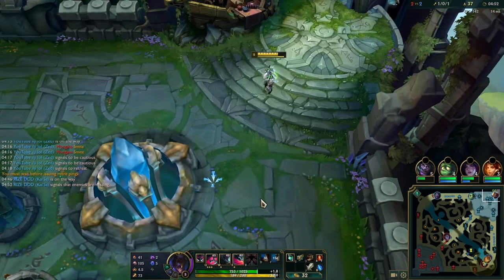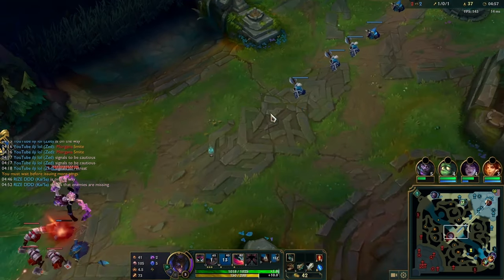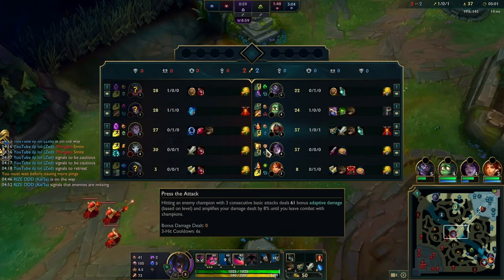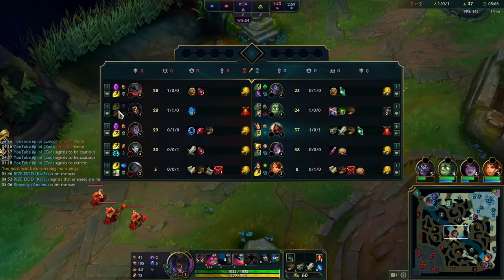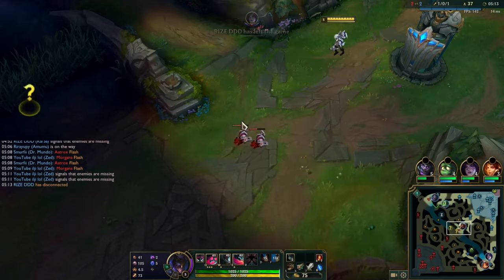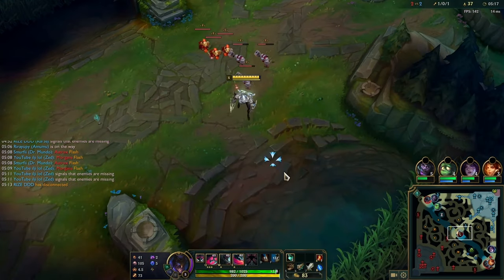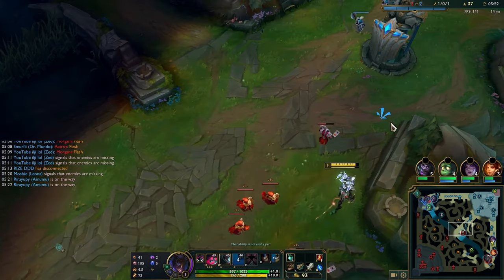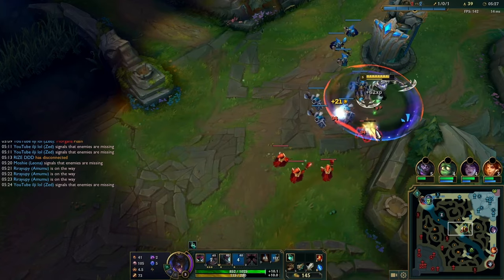I shove the waves, he bases and I base as well — make sure I get boots so I can run back to lane fast. In general if you see the enemy has boots you should buy boots as well, so you can match them better. Coming back to lane I look at the wave and see it's a cannon minion wave, so I decide to maybe just hold this because he's going to roam. This does one of two things: he will either just roam away, or he will come back to lane and shove it in.